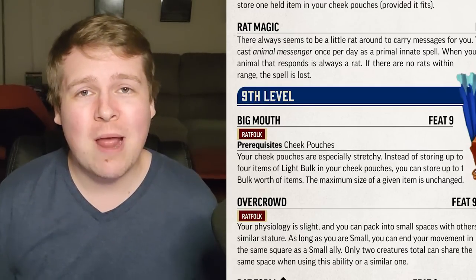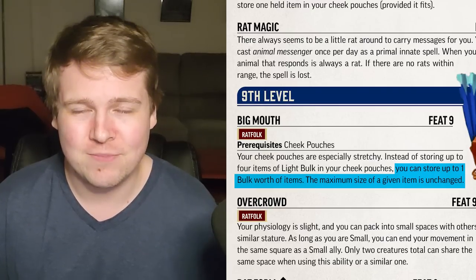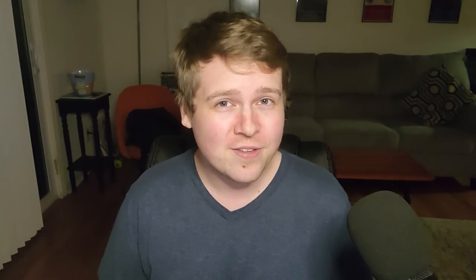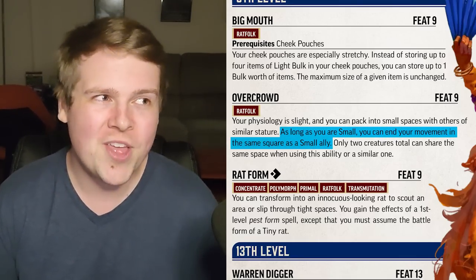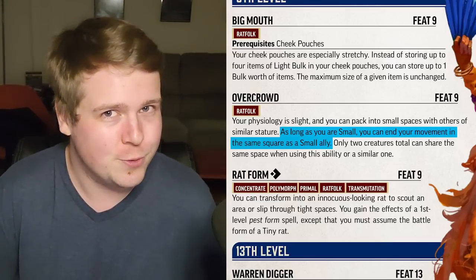Big Mouth lets you store up to one bulk worth of items instead of only four light items. They still can't be more than one foot in any dimension, but you can store some more interesting things in your mouth. Overcrowd means that as long as you are still small or smaller, you can share a space with another small creature — so two Ratfolk could share a space on the battlefield, taking up less room.